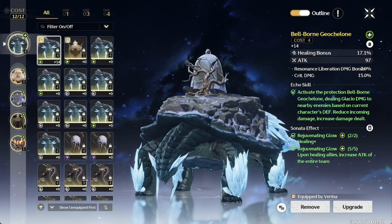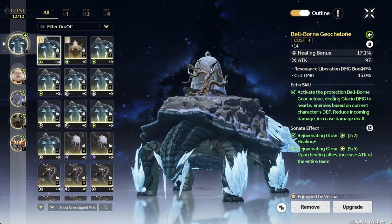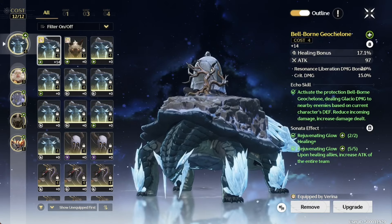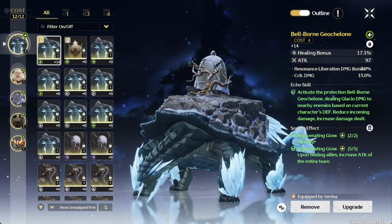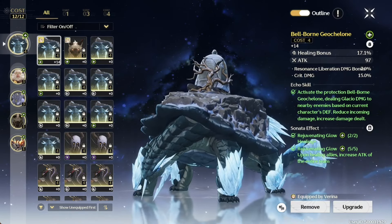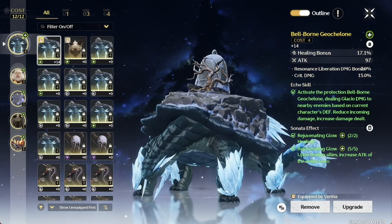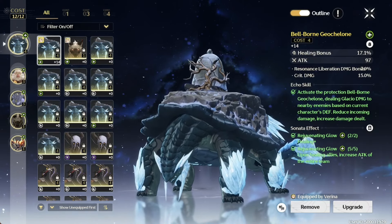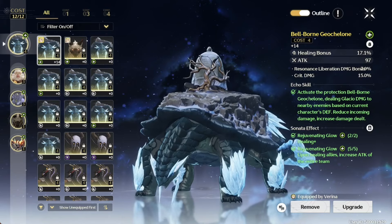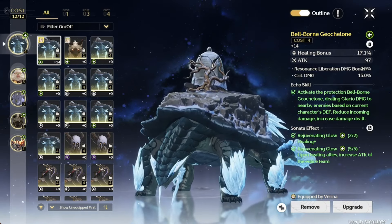Now let's talk about gear sets to farm for Yinlin. She is an electro sub-DPS unit, and you'll optimally pair her with Calcharo. If you want to run a full 5-piece Void Thunder electro set, you'd start farming the Tempest Memphis, which is the best Void Thunder 4-star piece for her.